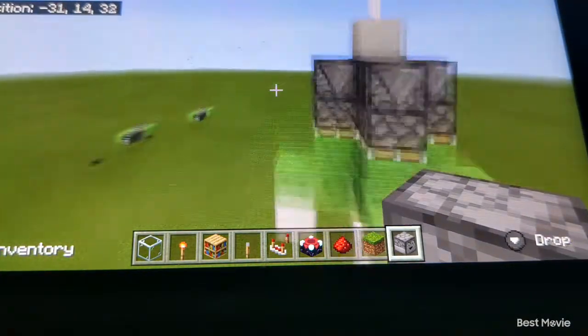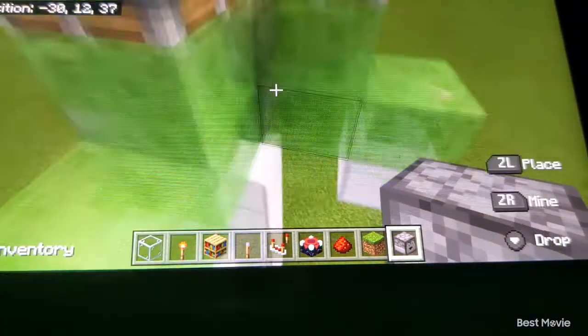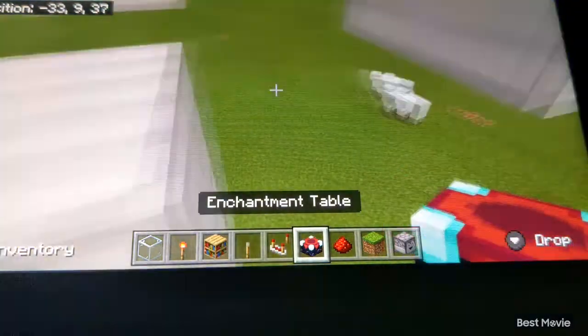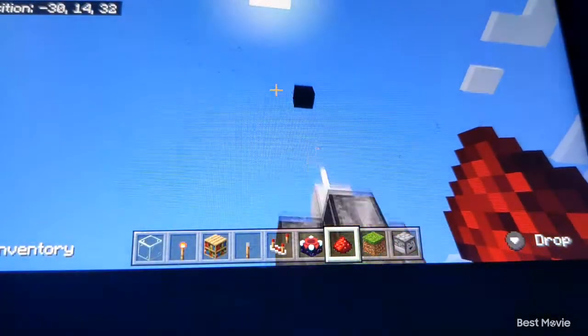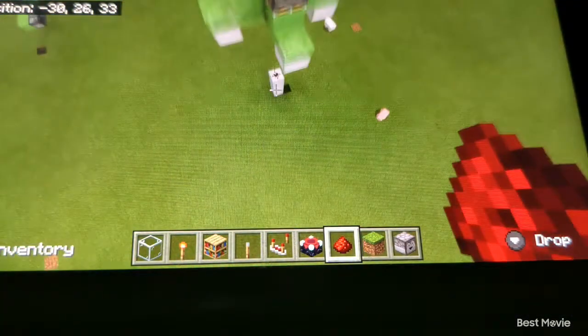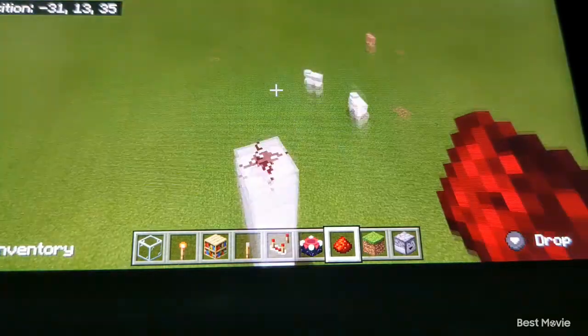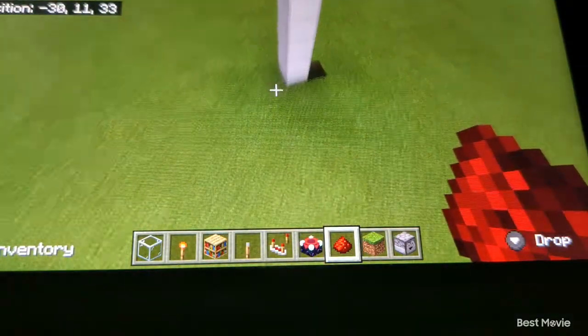In my last video I talked a little bit about this — the Minecraft rocket. As you can see, if I update this observer right here it'll start flying upwards until it hits this piece of obsidian here. So let's get right into the video today and learn how to build this.